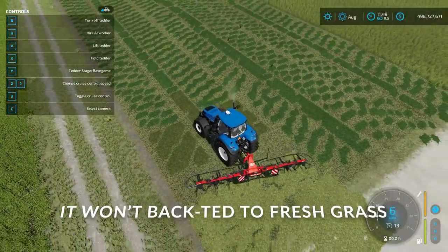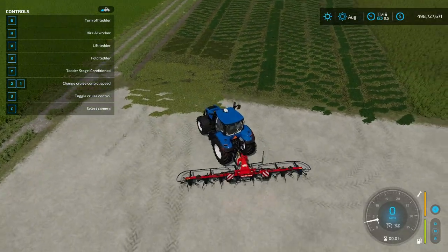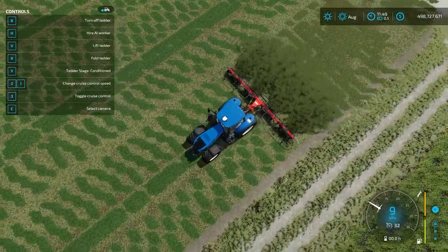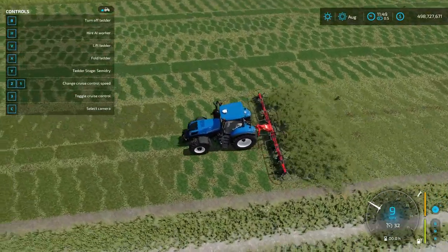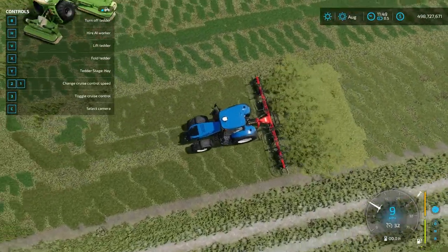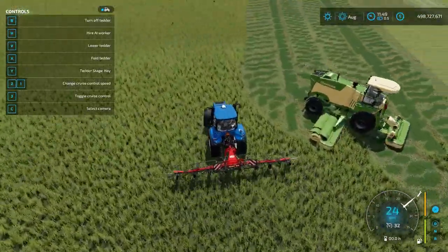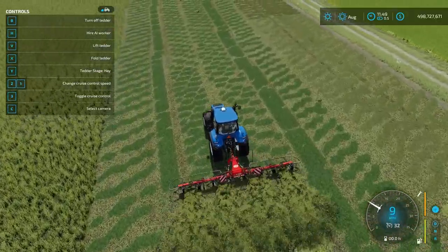If we go to tedder stage conditioned, it gives us the conditioned state of grass — you can see conditioned grass coming out. Then if we change that to semi-dry, it's going to take whatever grass we're going over and give us semi-dry grass. If I change it again to hay, it goes right to hay. So if I wanted to just go straight to hay, I could go over this fresh grass and immediately get hay.